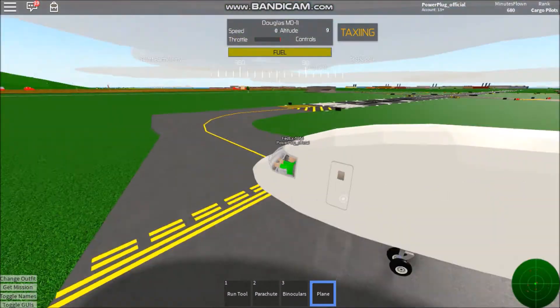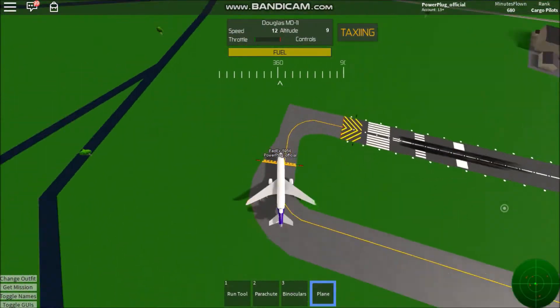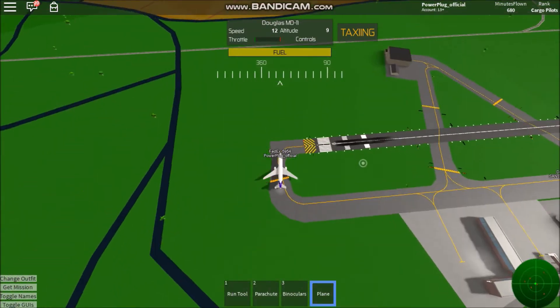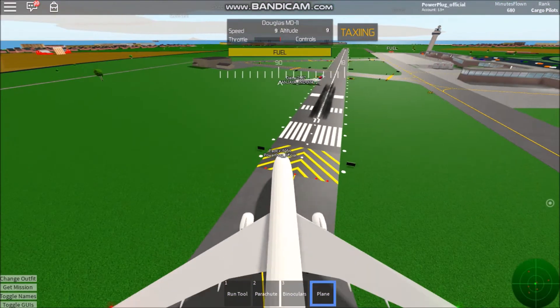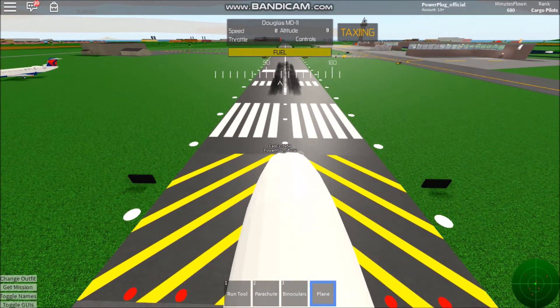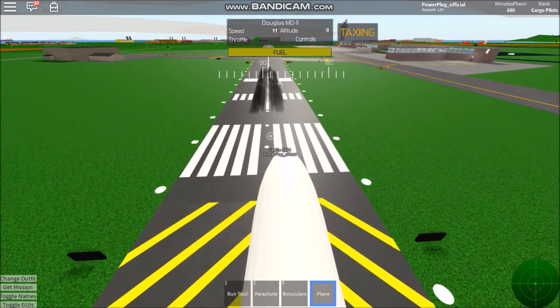FedEx 5954 holding short runway 11, clear for takeoff. FedEx 5954 taking off runway 11. That Delta CRJ is just completely careening across the taxiway. Alright, here we go — throttling up.